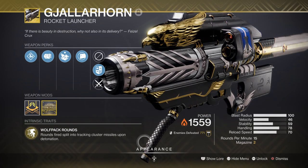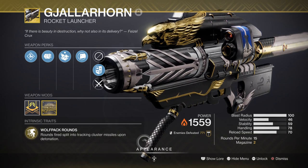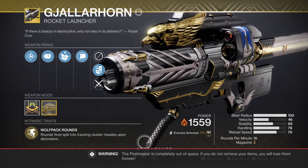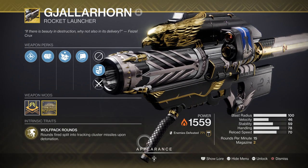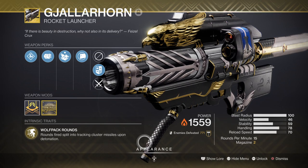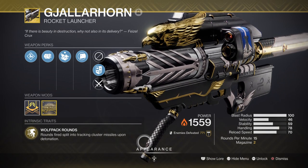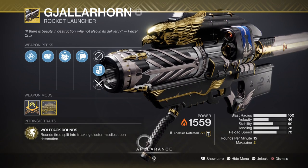For heavy I've chosen Gjallarhorn because why not? It only makes the most sense with how powerful it is against everything you face. Adding Phantom Might to the mix is just borderline WMD territory, but it's effective nonetheless. As heavy is more down to the user, you're free to choose something else more fitting for the build, such as the Code Duello Rocket Launcher with Auto Loading Holster or Palmyra-B with Explosive Light, though you will be losing out on the damage buff.